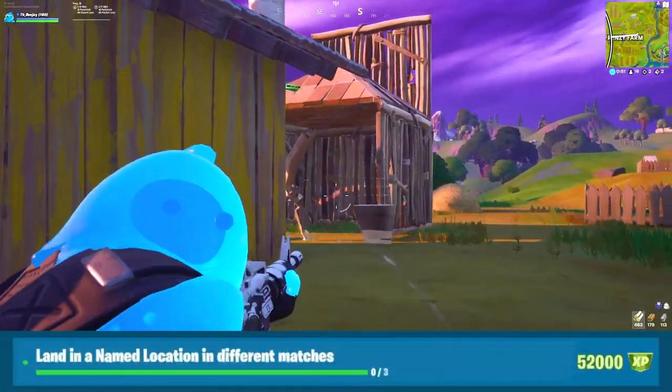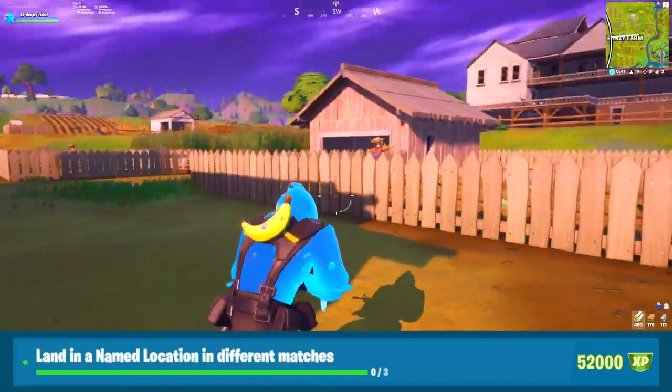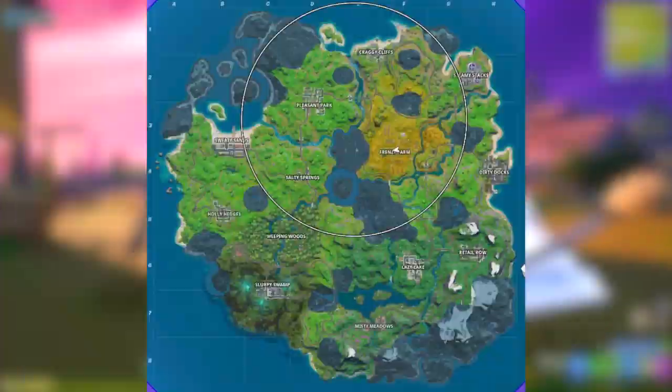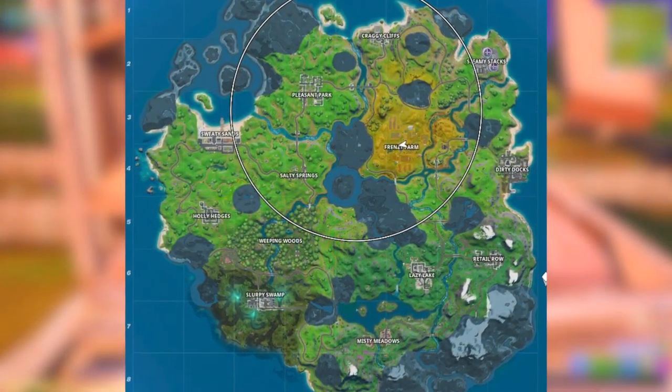Moving on to the next challenge: land in a named location in different matches. Now this is pretty straightforward. All you have to do is drop at any named location on the map. As soon as you open the map, all the named locations are there — you can't miss them.